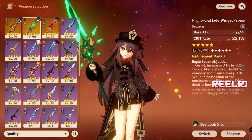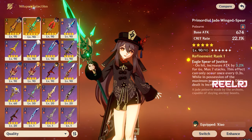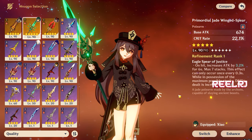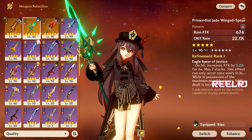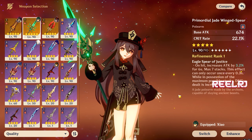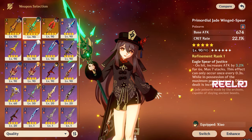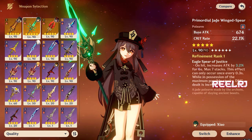When you have the full possession stacks, you also gain an additional 12% damage bonus. This weapon is super strong as a DPS weapon. Since it's been in the standard banner since launch, you might already have one or more copies. You don't really need to invest in any other weapon — you can use the Primordial Jade Winged-Spear on Arlachino without a second thought. It's very, very good.